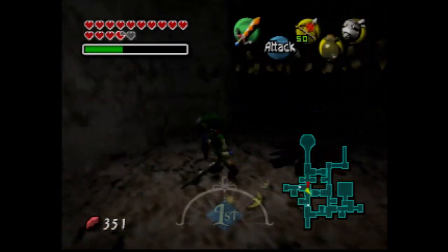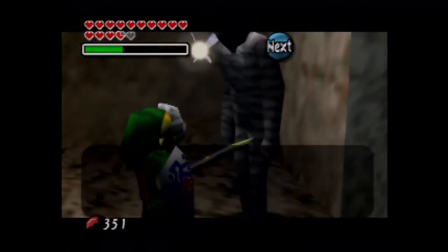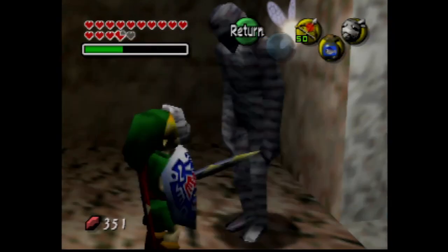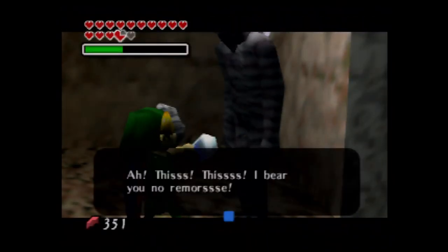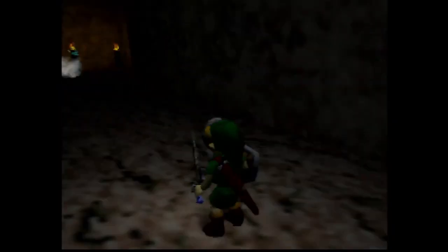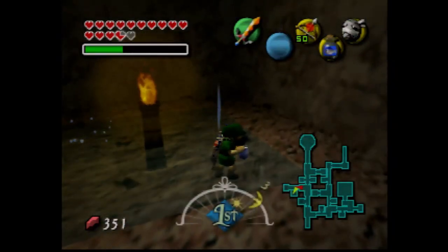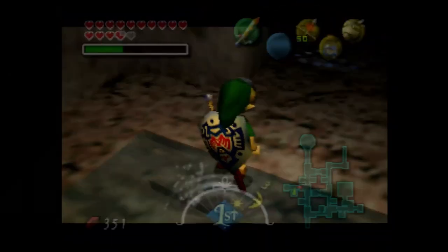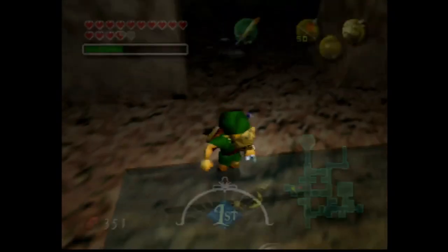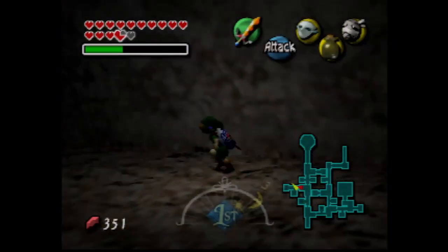That's all we can basically do - is that all? Actually, there's one more. He wants something deliciously fresh - I think it's either the fish. We're also going to need hot spring water. Let's take out the Zora mask, because I think that's one of the few ways we can get that.